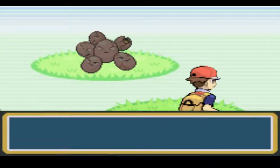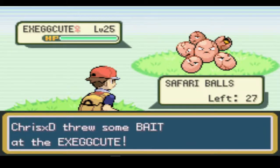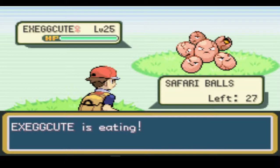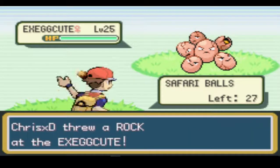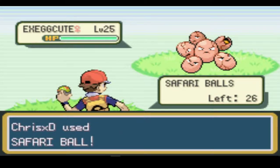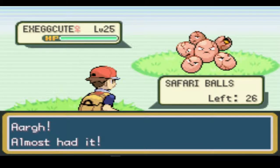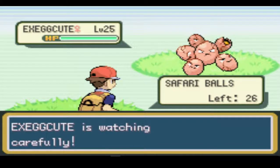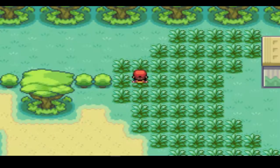I don't think we have an Exeggcute either, so let's try to catch maybe one of them. Let's throw down some bait. Yeah, just eat. And throw rocks. Get him real nice and pissed. And then throw a Safari Ball. Come on. Just watching carefully. I'm gonna throw another rock. Oh, he fled. How rude.